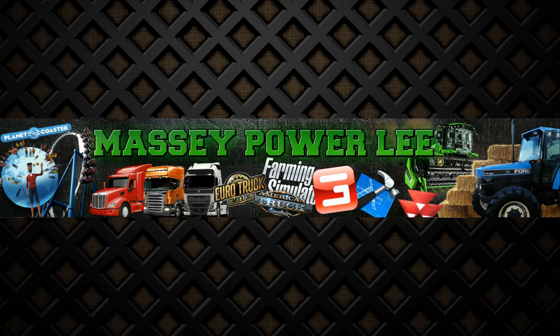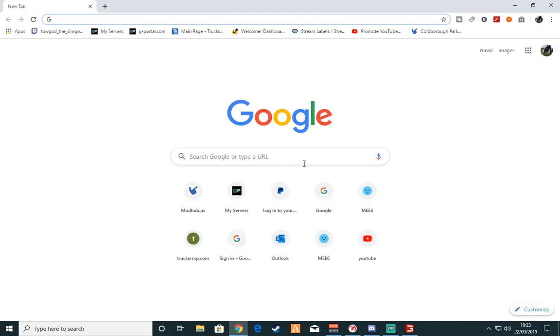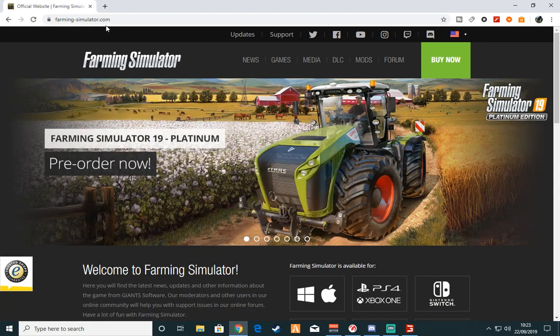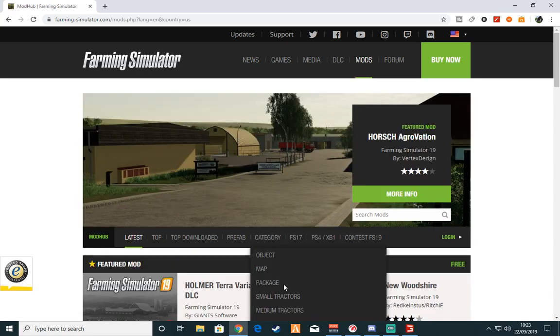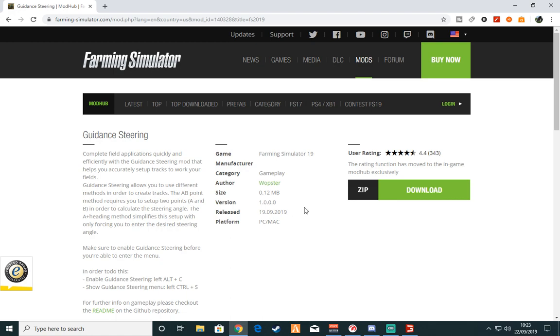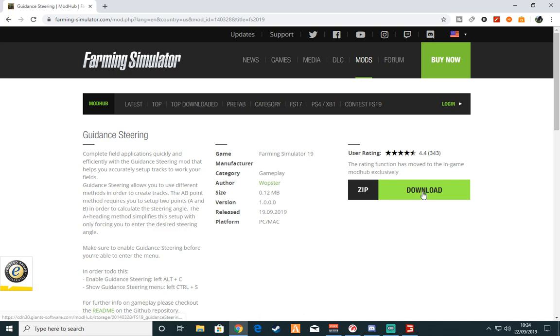We're going to go to your web browser. Load up Google and search farming-simulator.com. You'll come to the main page — go into the mods section and scroll down until you see Guidance Steering GPS. Click on 'more information' and it will tell you who the author is and a little bit about the controls. Then click download.